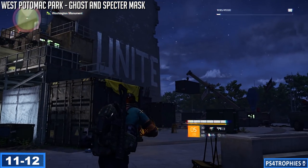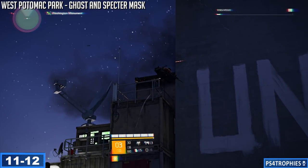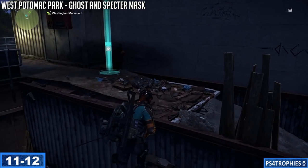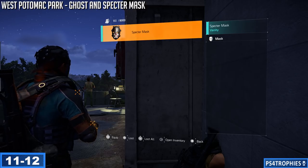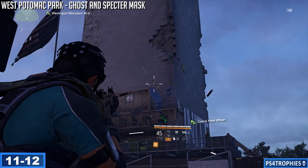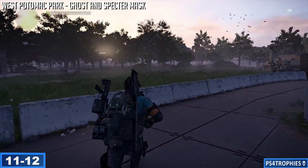If you don't kill them in a single shot, chances are they'll run away and disappear to a random alternate location. I missed my shot on the second hunter, ran around for about 10 minutes, and found him up high alongside the Washington Monument. He sees you as soon as you aim at him and starts running away — but I got the shot off and he dropped the Specter Mask, which is the final mask.